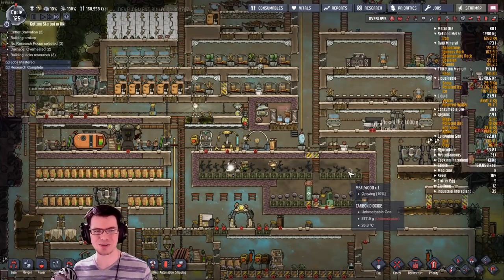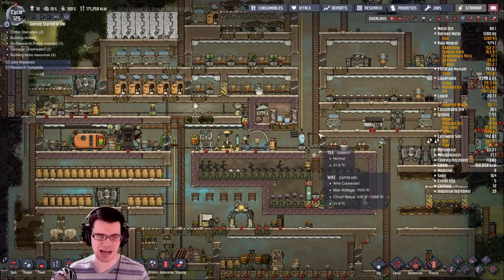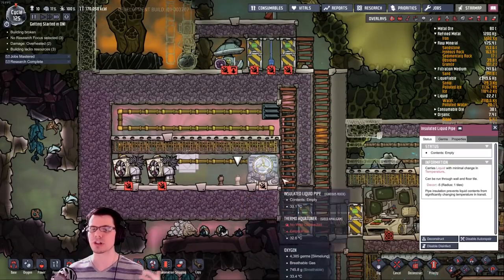Welcome back, my fellow duplicants, to Getting Started in Oxygen Not Included. This is episode 6. Last time we set up this over here, which is preparing to be a flush-your-heat-away cooler.